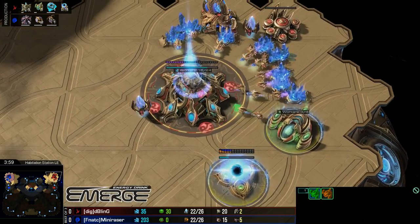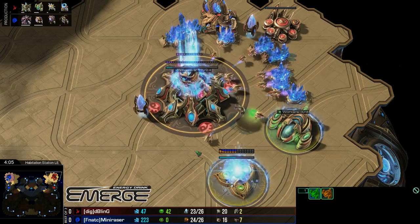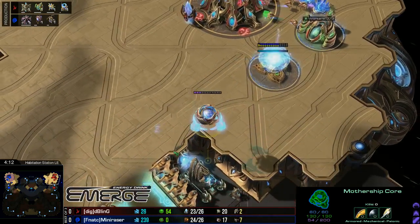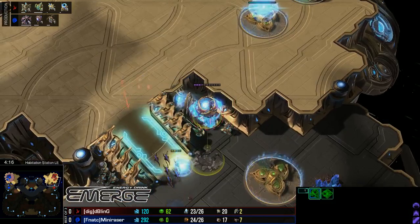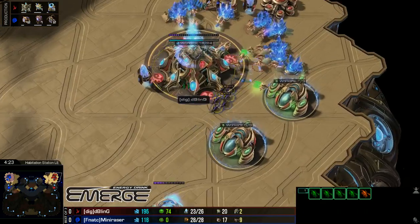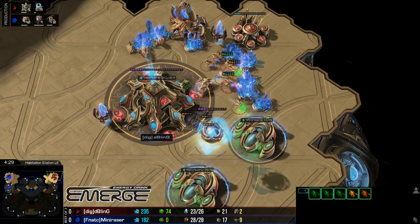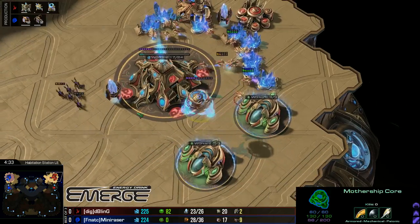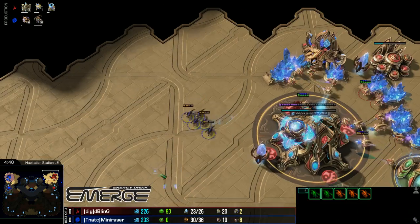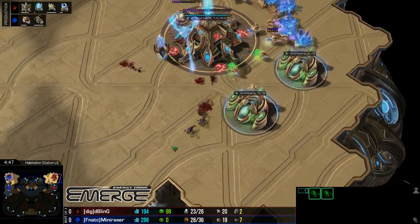The Nexus has begun. Mothership Core is out. The lings are on their way through, pushing forward, trying to get a little bit of damage down. Actually only probes here — Bling skipped the Zealot, so he's having to defend this purely with a Mothership Core. Which against six lings is a little bit awkward, but Mini Razor only managing two probe kills so far in exchange for these six lings.